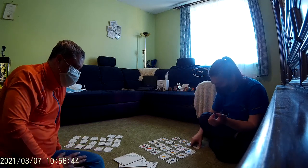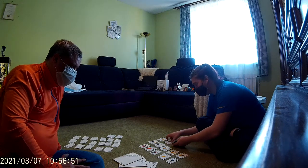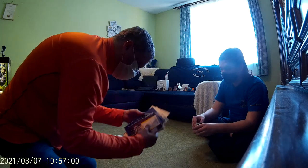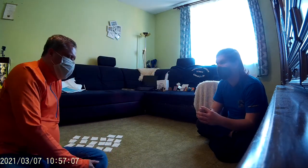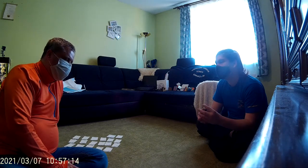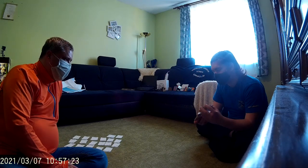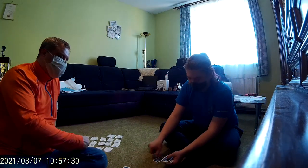So let's play. Here are the individual pairs — let's mix them up. We don't need these extra cards for this first simple game. There are 18 pairs and the Black Peter, so one person will get one extra card. We are collecting our pairs and pulling cards from each other.